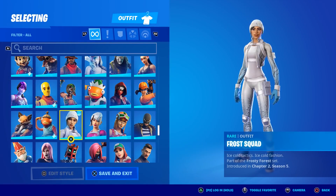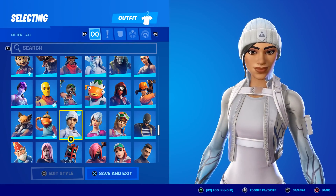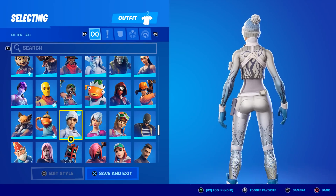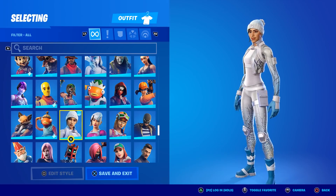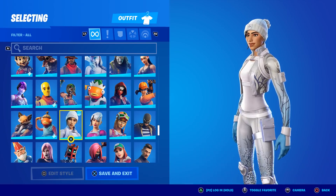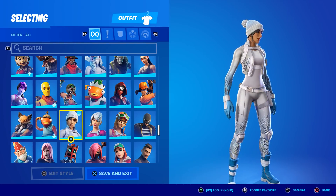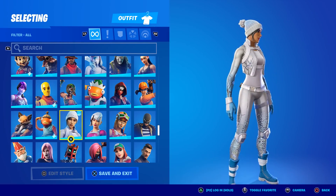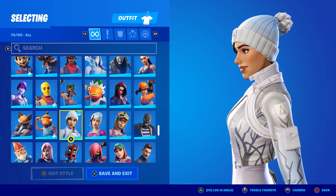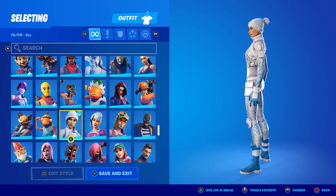Here she is in the locker. It says 'Ice Cold Tactics, Ice Cold Fashion,' part of the Frosty Forest set. She's got a nice beanie, and those creepy dead trees all over her. We recently got a glider that looked identical to this, so it obviously goes with her. Her pants — I don't know what all those bedazzle-type things are from her thighs on down. Not a big fan of that, but she's got some nice blue and white gloves. Not a lot of color — just a lot of gray or white with a little blue.